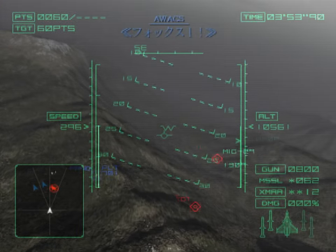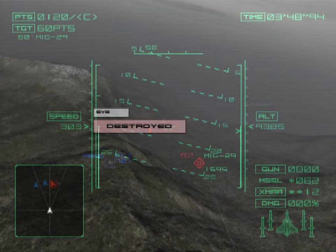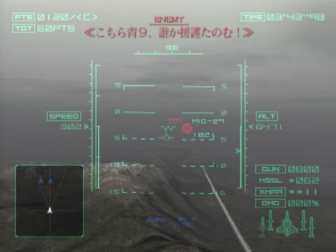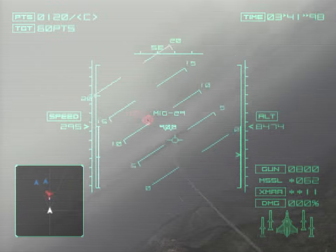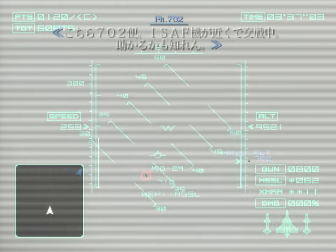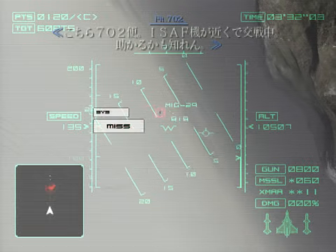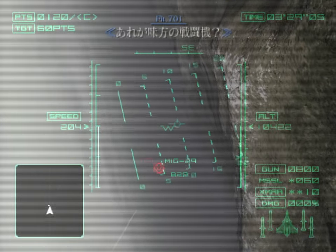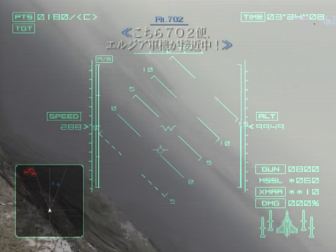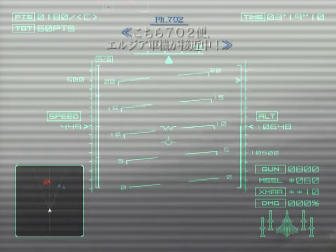Maintain altitude. Fox 1. This is Flight 702. The ISAF plane has the Erujan forces tied up. We just may make it. We're almost there. Is that one of the good guys? This is Flight 702.